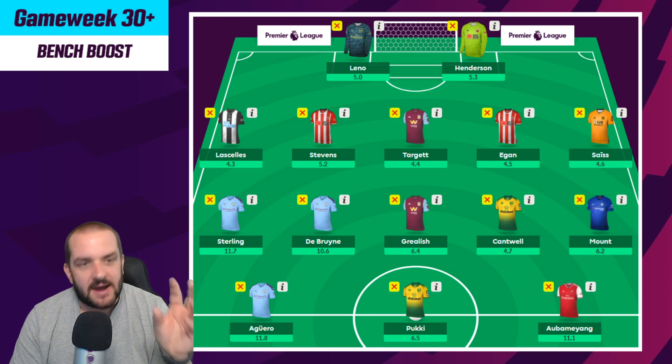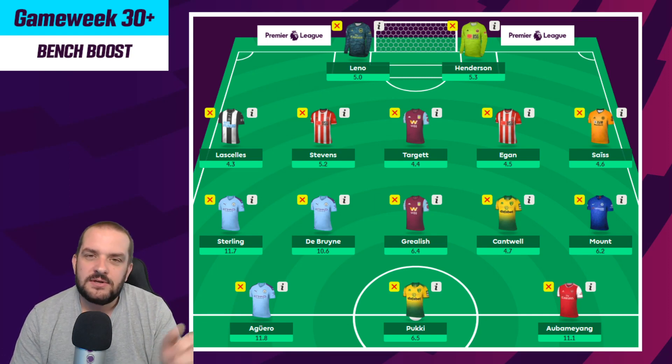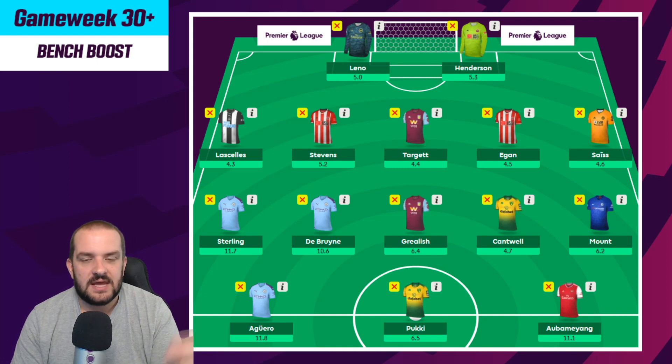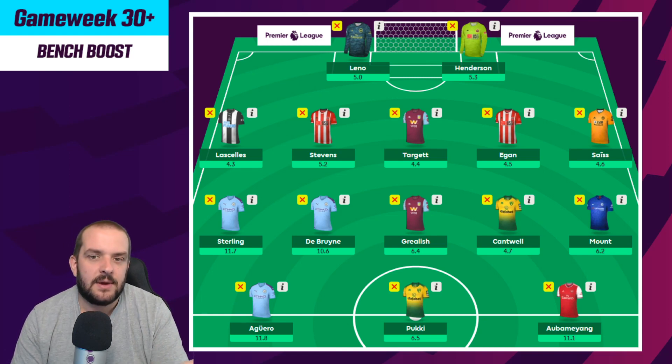If you're going for a bench boost this week, this is probably what I would do. My three Sheffield United players: Henderson in goal, Stevens and Egan. You could put Raya in goal for Aston Villa instead but I think Leno and Henderson are the best picks. So you've got Leno from Arsenal, Aubameyang from Arsenal, Grealish and Targett from Villa - two players from Arsenal, two from Villa, three from Sheffield United. You might have a bit more money and could put Baldock in instead of Egan.